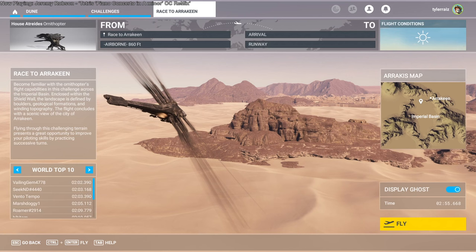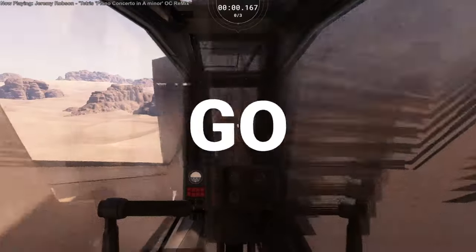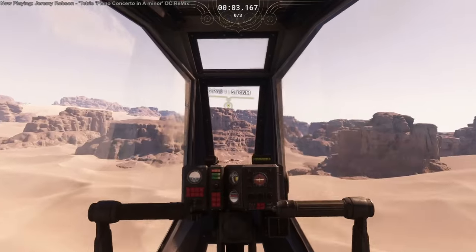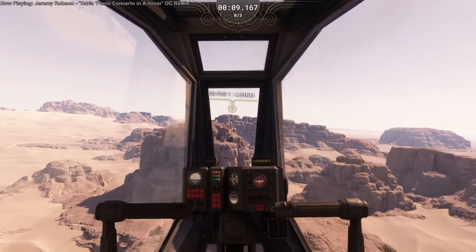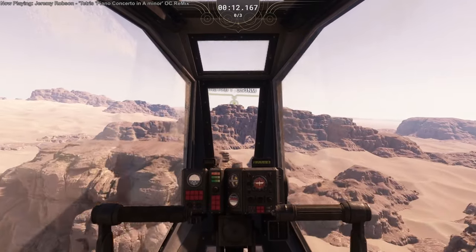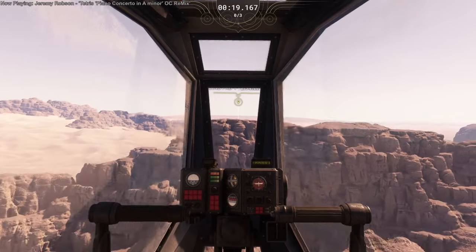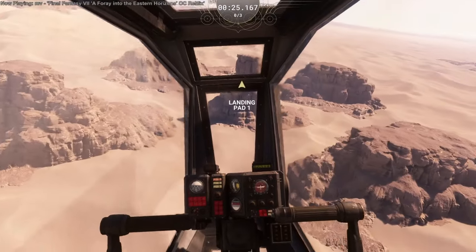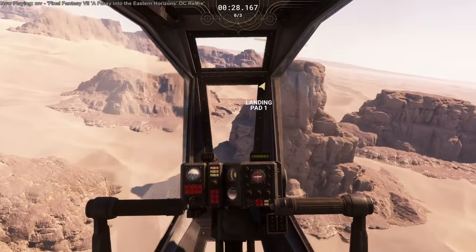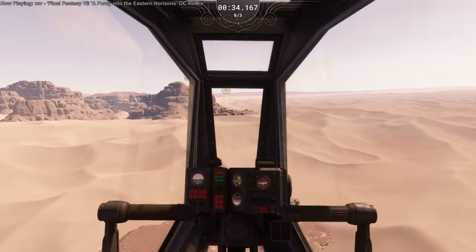Next up is the Race to Arrakeen. We don't actually get to go all the way to Arrakeen itself — it's just a model in the distance. This time trial is a longer distance one but not too long. These challenges are all two to three minutes for me. As we come along, the question is whether you want to dive here — diving involves folding the wings up to minimize drag — but I decided not to on such a small height drop.